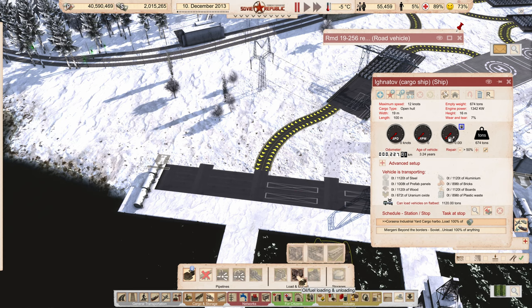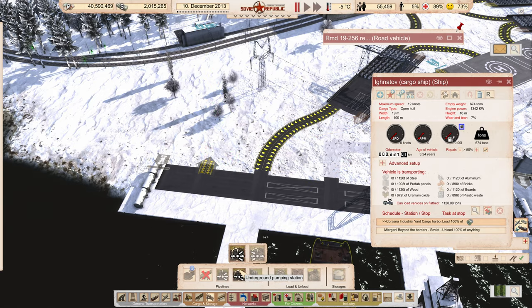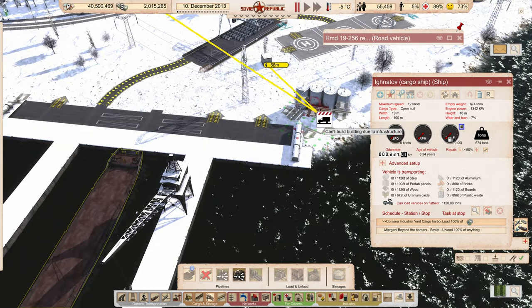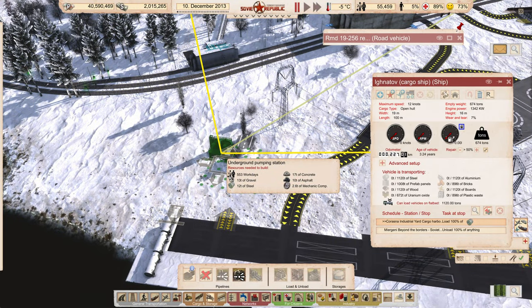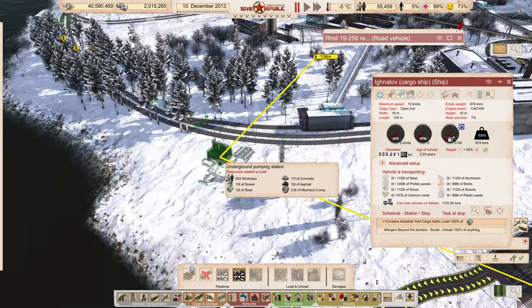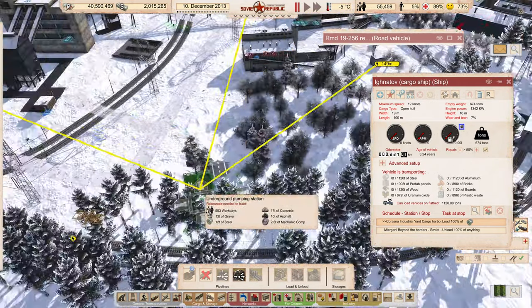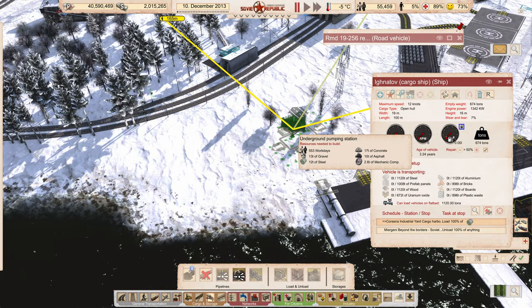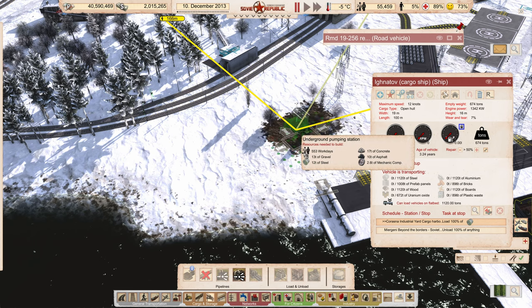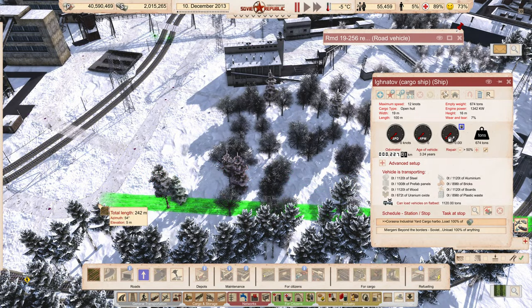I think what we're going to do is put an underground pump right over here. I need this to go to it, so yeah, we're going to put an underground one right over here. We're going to try to find a way to connect this to a road — just for the sake of maintenance. It'll have to be this road here, so we'll bring it in about like this, and then we'll just have a dirt road across the track and connect over here.